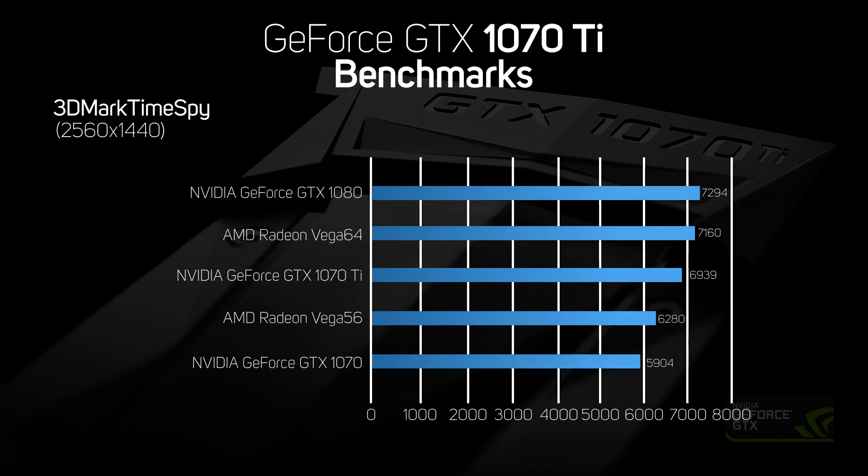Time Spy is a popular synthetic benchmark by FutureMark and measures the ability of a PC to render several different 3D scenes at 2560 by 1440. As we saw in the real games, the 1070 Ti performs much closer to the 1080 than the 1070, achieving a very fast score of 6,939 points. This is a fair bit faster than the Vega 56, which lagged behind with 6,280 points.